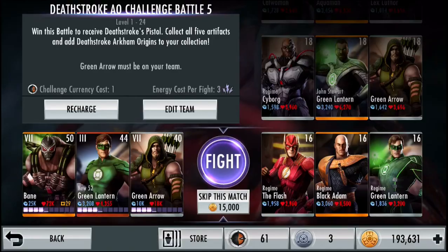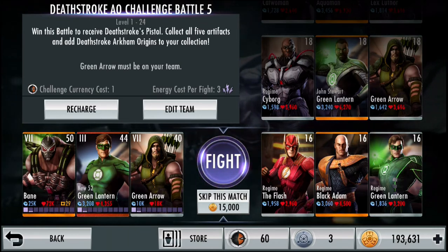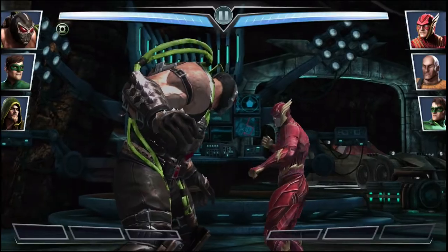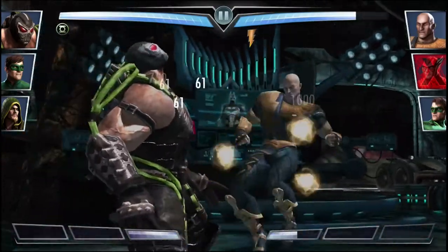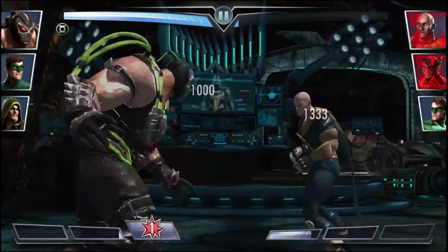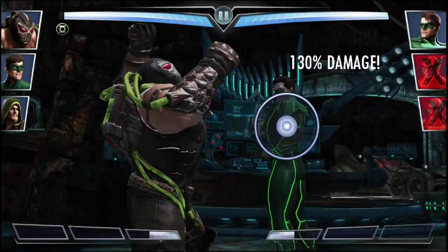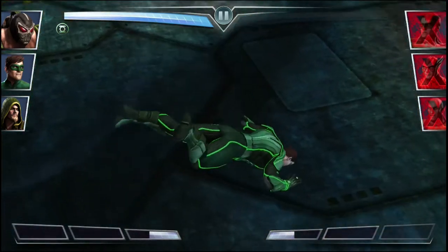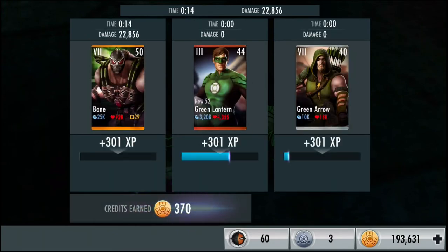Moving on to the 6th fight against level 16 Regime The Flash, Black Adam Regime, and Regime Green Lantern. Still 15,000 credits to skip. They're starting to put the gold cards in the middle — like an Oreo sandwich. Down goes the Flash in 2 hits, Black Adam hits me, and then I Rage Slam Green Lantern to death. 6th fight is in the bag — 370 credits.